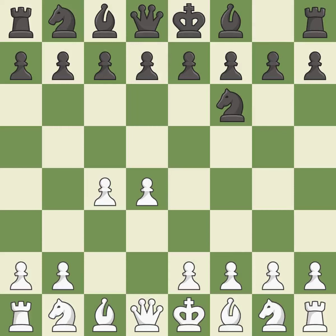c4 builds a strong center by controlling the important d5 square and creates a square for the knight to come to c3 without blocking the c pawn.